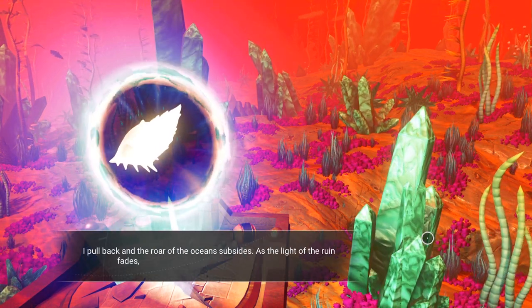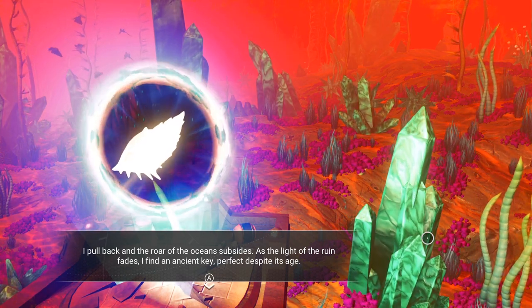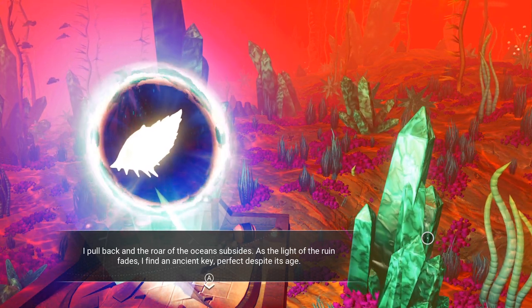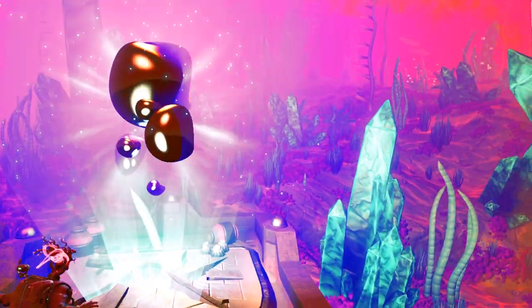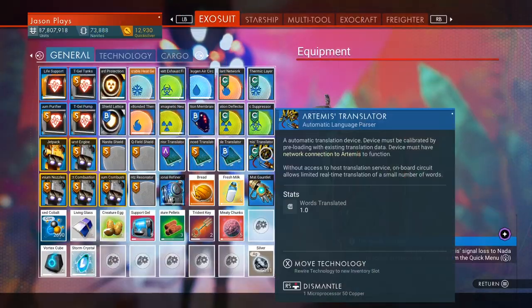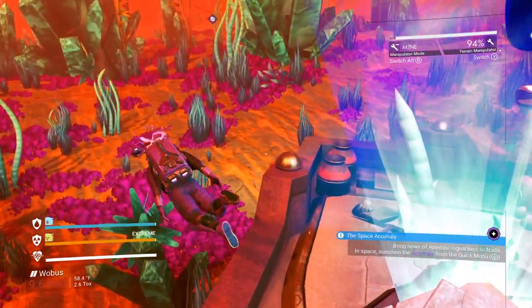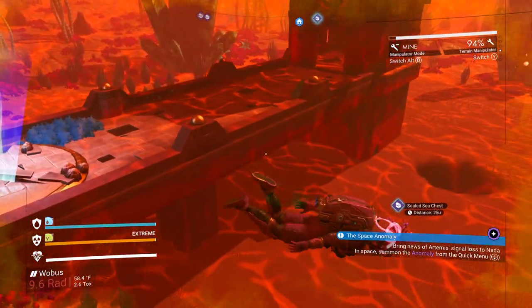I pull back and the roar of the ocean subsides. As the light of the ruin fades, I find an ancient key, perfect despite its age. And we're going to get an ancient key from that — or a trident key as well. So now we have two trident keys. That's how you would do it traditionally — you would go over there and it would only give you one, but there are going to be multiple boxes around. We have three of them.